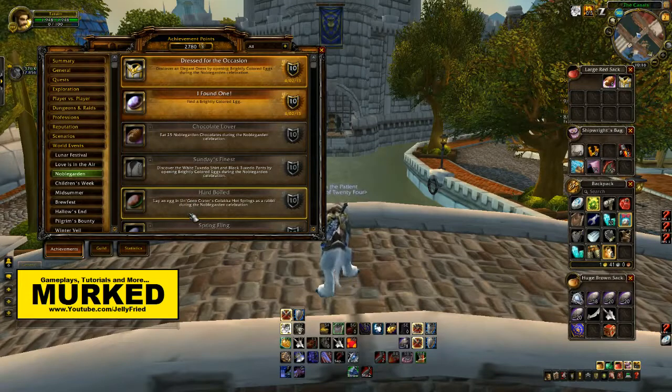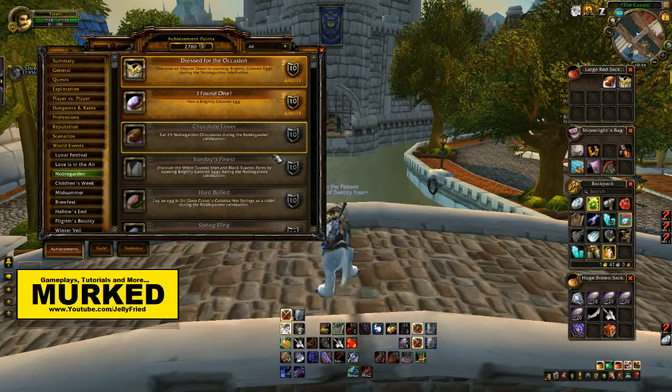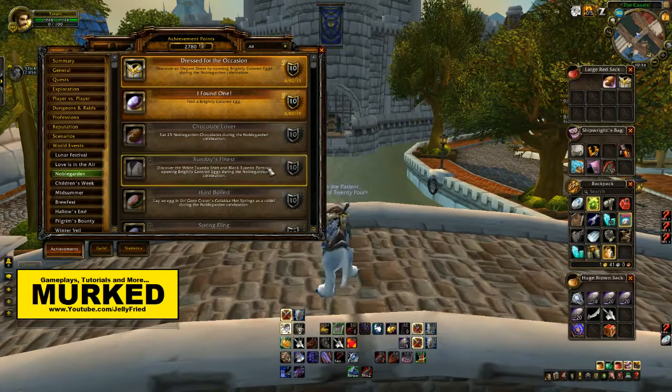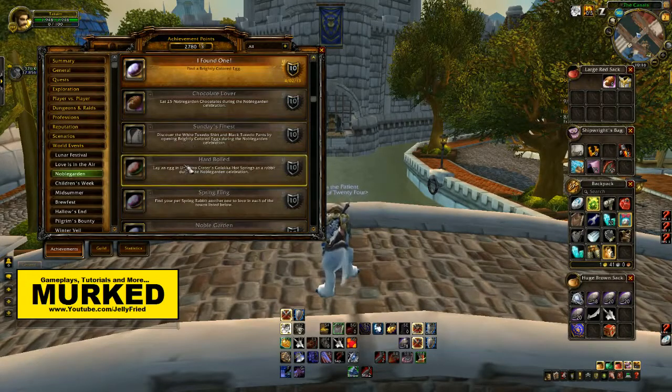Next up is 'Hard Boiled': lay an egg in Un'Goro Crater, Golaka Hot Springs, as a rabbit during the Noble Garden celebrations. As a rabbit you have to walk from wherever you are — like Gadgetzan — to Un'Goro Crater, and then plant an egg. That'll take some time, but it's doable.